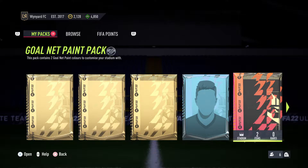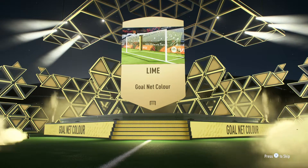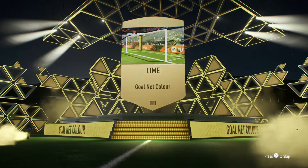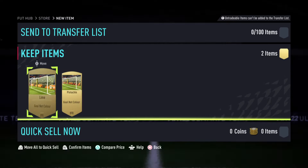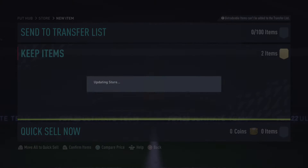We've also got a gold net paint pack, so let's open that up. We've got a lime gold net colour. Not bad. I'm not the biggest fan of lime or pistachio, but I'll happily take them.